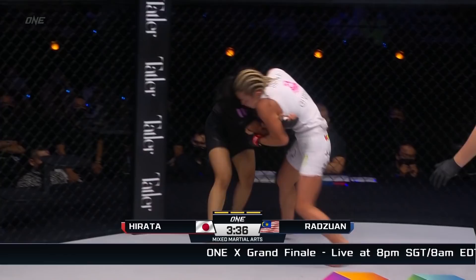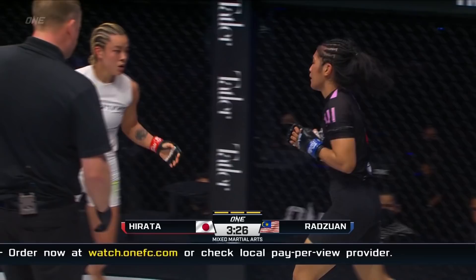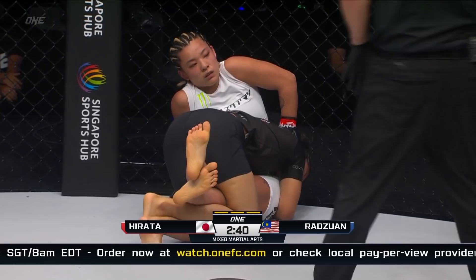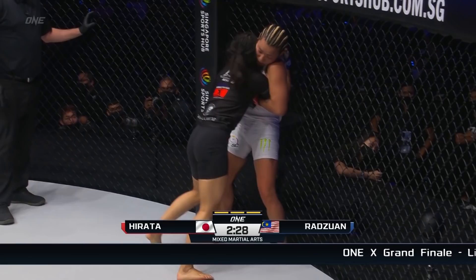Good redirect right there for Itsuki as she tries to pressure up. Nice little short elbow landed by Hirata, and a good popping right hand. Jihyan straight back onto her — can she effect another takedown? Switches to a single here. Work to finish. That's not what Itsuki Hirata thought she would have. She came in undefeated five and over, and Jihyan has shut her down. Nice little threaded left hand over the top there from the Shadowcat.